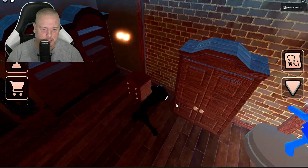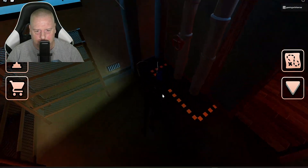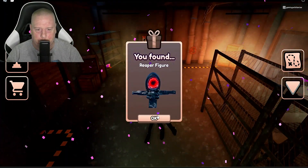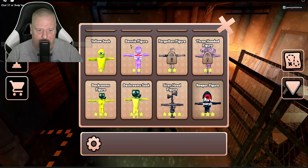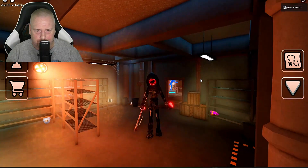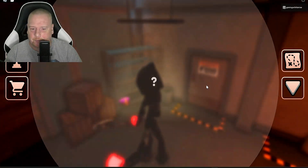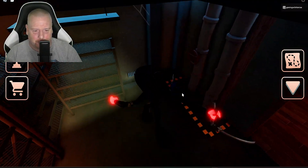Is there anything else in here I'm missing? No. We are at the end — well, what would be the end of the Doors game, when we get to the very end with the elevator and shaft and all that. What I get here — we got Reaper figure. That looks kind of cool. That is bad to the bone. What's this one here? This one looks like Captain figure or Captain Seek. Oh, Purple Guy Seek — Purple Guy from Five Nights at Freddy's. You got it, Bubba.